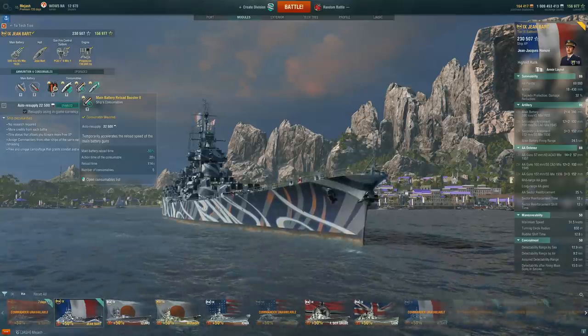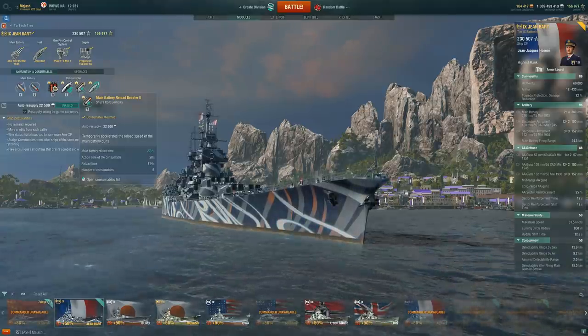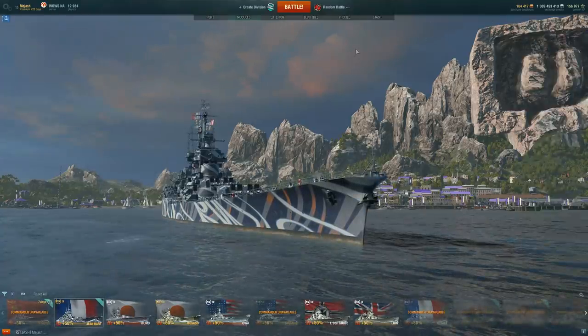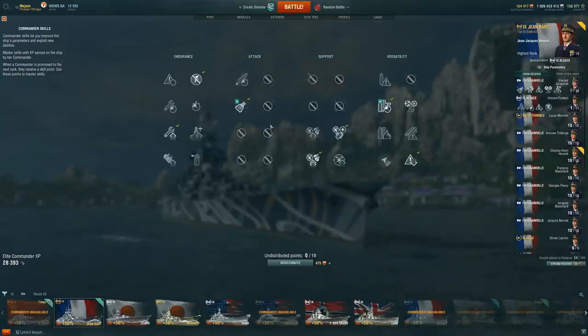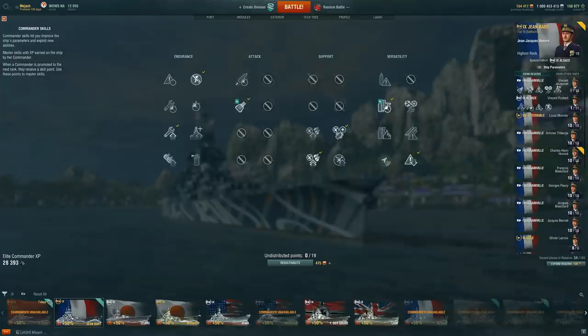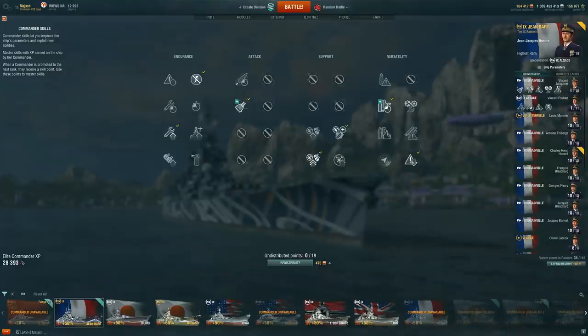Switching between ammo types is key - if something gives you a broadside you can switch to AP, dev strike them, then switch back to HE. The reload booster cooldown is 114 seconds with five charges. We picked up Jean-Jacques as our captain, which is fantastic for Adrenaline Rush. Expert Marksmanship is there too. The 19-point build includes Preventive Maintenance, Adrenaline Rush, Superintendent, Concealment Expert, and AFT for extra secondary range.